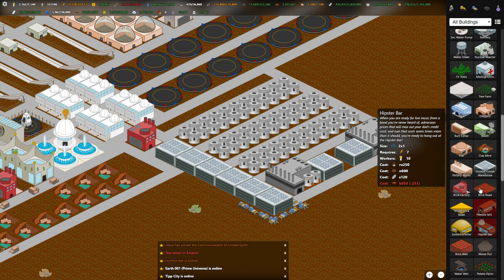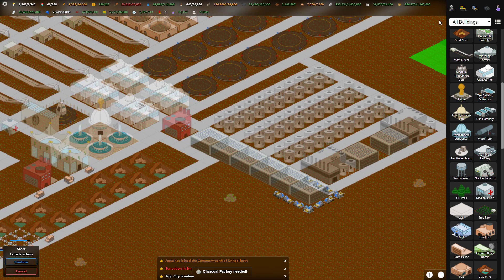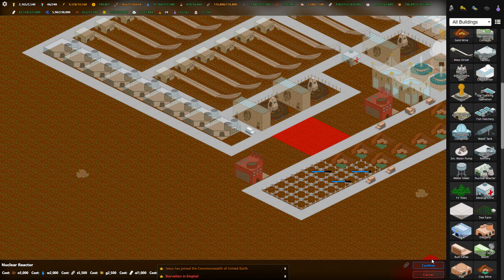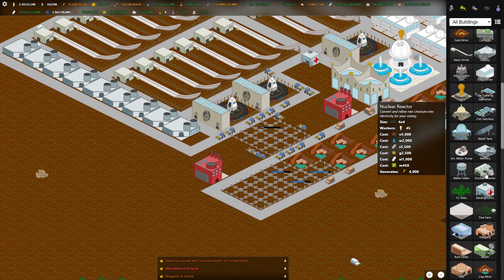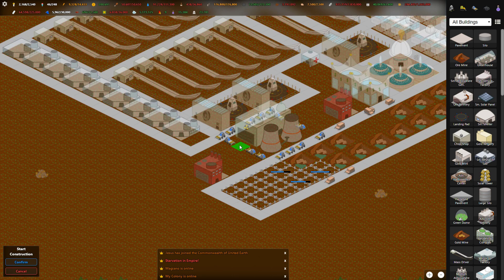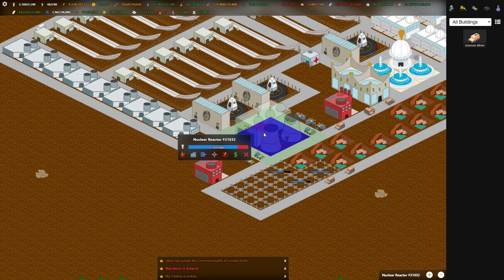I thought I saw something nuclear-wise before — a nuclear reactor, here it is. 'Converts refined uranium to your colony.' So it's just literally a nuclear reactor, and you go crazy and your citizens hate you forever, and a meltdown happens, and bad things happen — you know how it works. Let's go and make it. What does it require? I should have looked at the costs — not bad actually. That's our first reactor. Let's get those built — awesome.